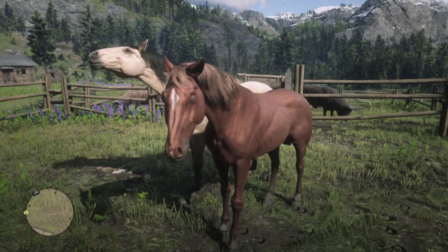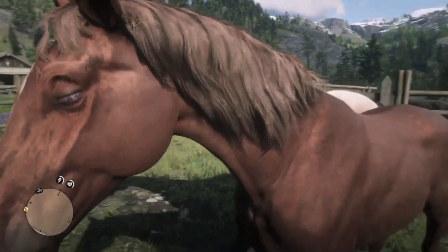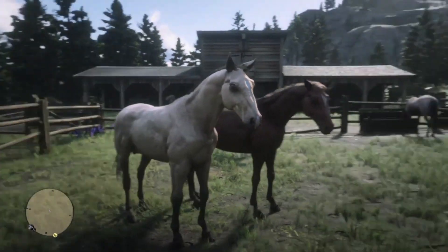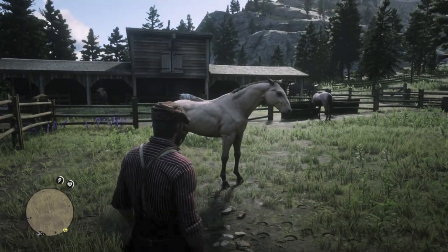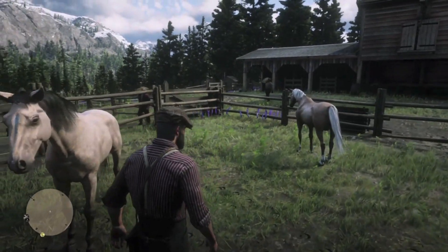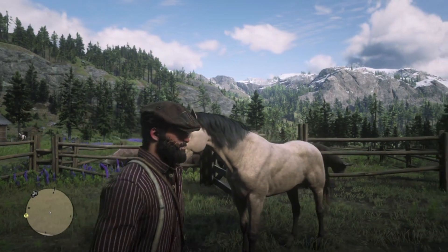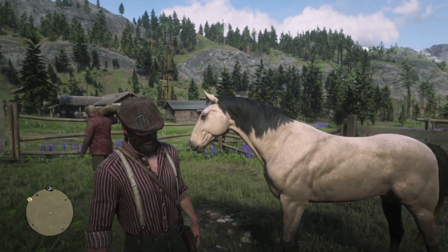And this chestnut Tennessee Walker wants a little love, so let's say hi to him first. This looks like a good thumbnail for the video — such a lovely coat and I really like the contrast with the black mane and tail.